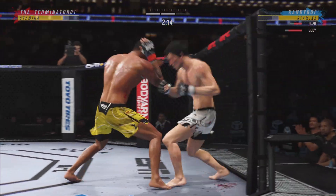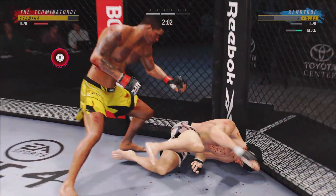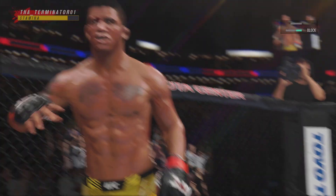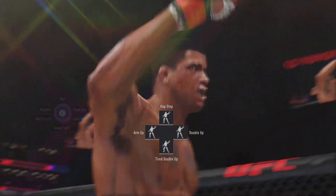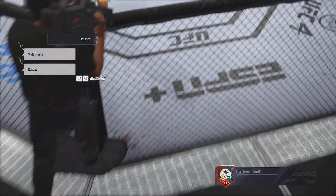All right, let's get this one started here. Round one is underway, and we've got a striker to be reckoned with. Tonight, though, he draws a guy who can do a little bit of everything, and that guy is usually the one that will have the advantage. But we know what a high-level striker is capable of.